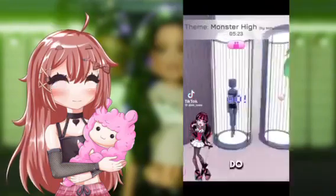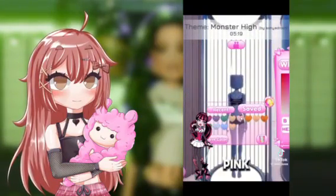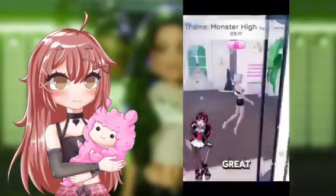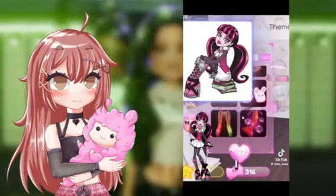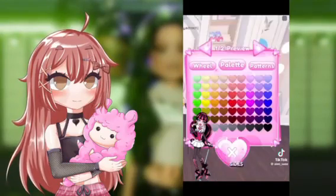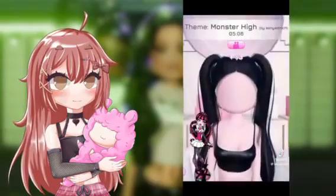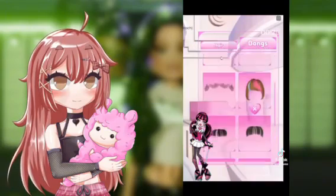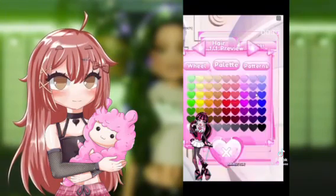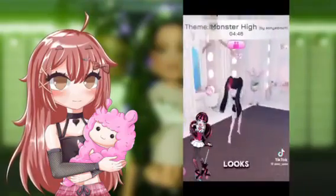First thing we're going to do is change her skin color. Draculaura's skin color is pale pink. Now let's try to create her hair — this is going to be pretty tricky. I suggest we take the ponytails on the sides from the code and make them black. Then take these bangs and dye the strands pink. Then choose this hairstyle to look good — I think it looks very similar.